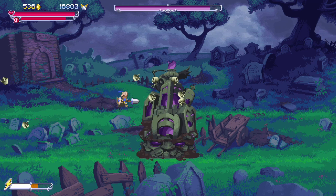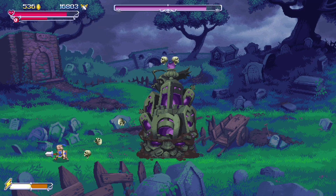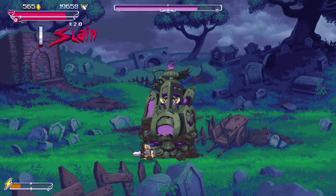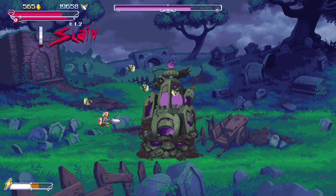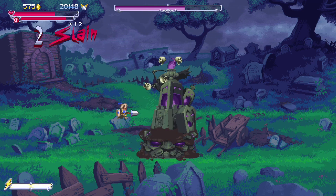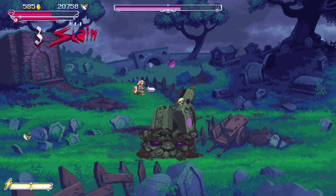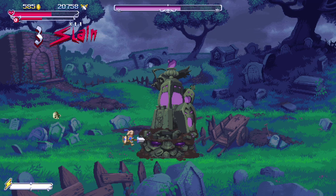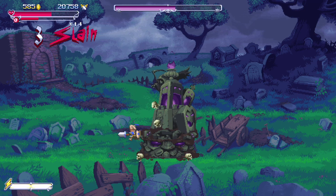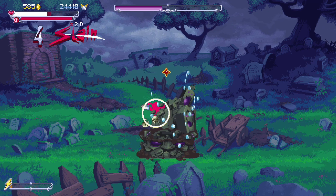I've played through like eight or so levels, and eventually you end up unlocking other characters. It looks like there are slots for up to eight different characters, and each character has its own abilities that only that character has. So the knight that you start with has the ability to block, and if you press down while not moving, you can also spawn treasure — though I didn't really use that very much because I was always moving. Staying still feels very bad in this game; it's absolute chaos.